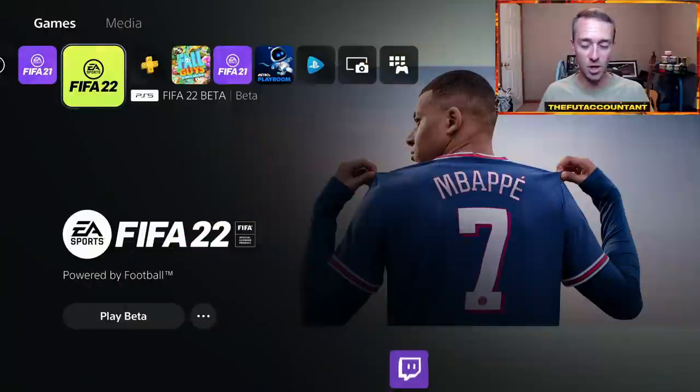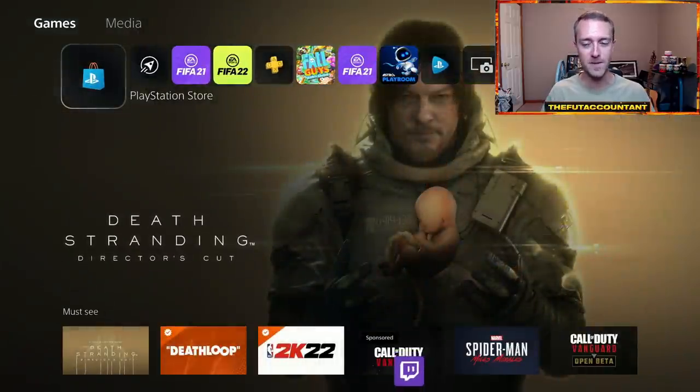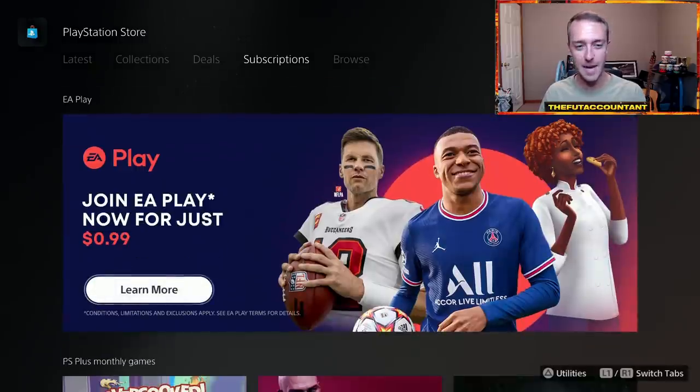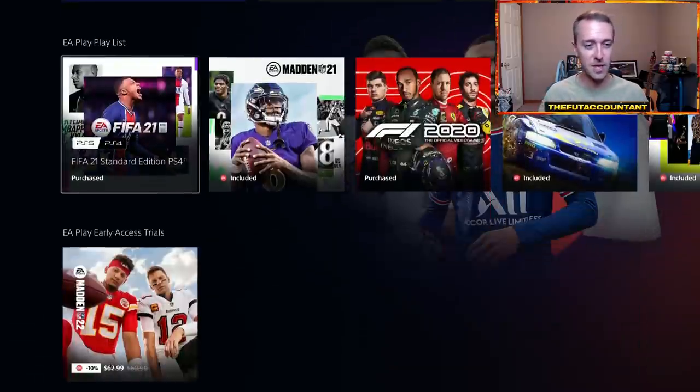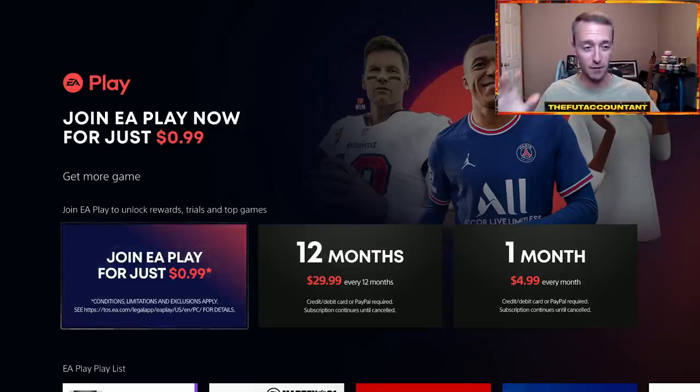When that day comes on September 22nd, where are you going to go? Well, it's a bit confusing on next gen, so I want to walk you through it. On the PlayStation 5, you're going to go to the store, go to subscriptions, go to the EA Play subscription. If you have it, it's going to show up here. Click learn more. You're going to go and see the subscription levels, which right now, by the way, it is $1 — literally $1 to get 10 hours of early access on the full game of FIFA 22, literally like a week and a half before everybody else gets on the full release on the October 1st release date.